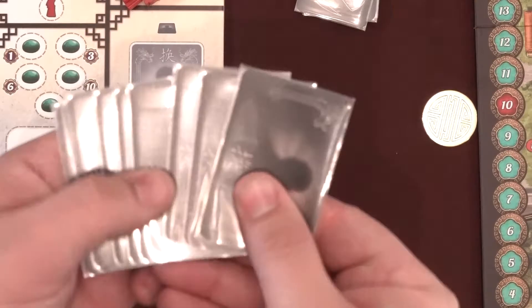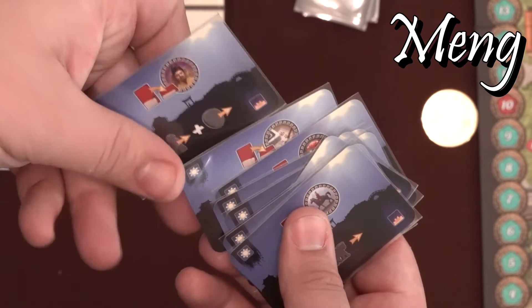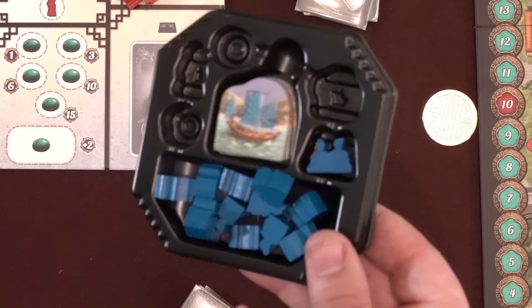Gugong may be played completely solo by using the automa cards. The AI opponent is named Mung. Mung acts like a normal player but with some exceptions — his gift cards may always be exchanged for their full actions regardless of the printed value. Additionally, his servants are used during an added twilight phase of the day, and Mung will focus on 1 official's action especially, by request of the Emperor. Set up the game like normal for a 2 player game, giving Mung his own color and player board.